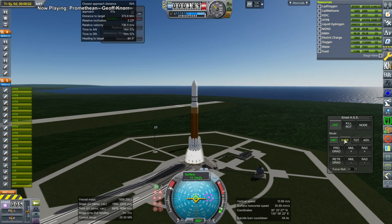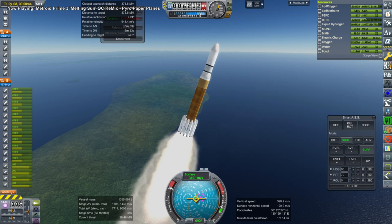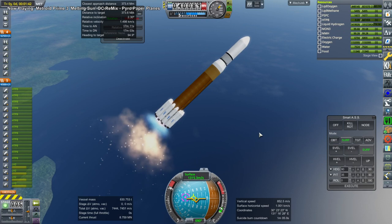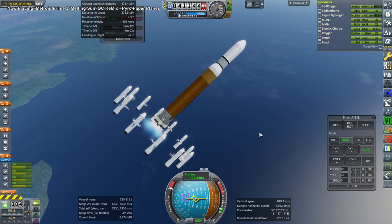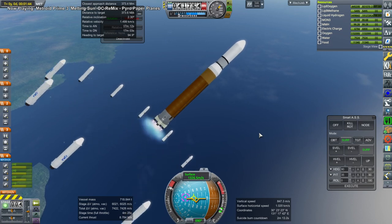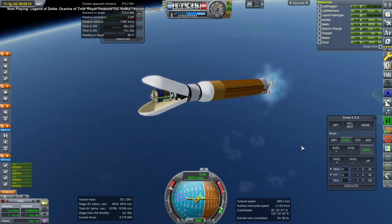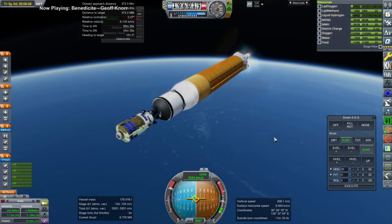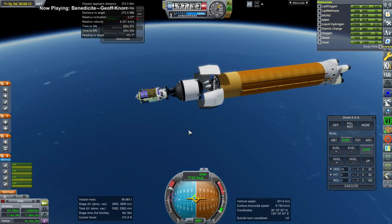It's a makeshift Japanese SLS using existing Japanese engines and SRBs, and I called it Nisemono, which means imitation or fake. It is a fake SLS — though in some ways maybe better than the SLS, who knows. There go the 16 boosters. The fact that it has 16 SRBs probably makes it worse in that respect. And off go the fairings; the core stage with its eight LE-7 engines is done and jettisoned.